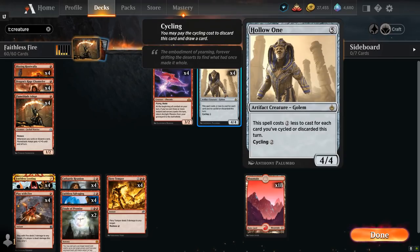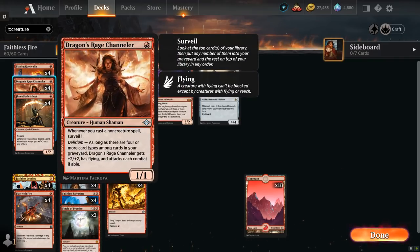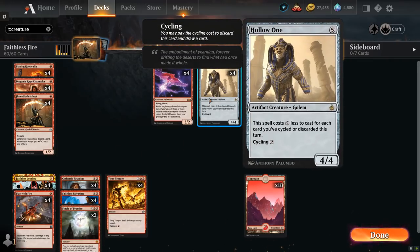Rounding out our creatures we've got Hollow One, a 4/4 Artifact creature Golem that costs 2 generic mana less to cast for each card we've cycled or discarded this turn. So we can often cast it for just 1 or 0 mana. Between our many discard effects, we can often cast a 1 mana Hollow One on turn 3, or maybe even a 0 mana Hollow One, and we can cast multiples in the same turn which can lead to some very fun turns.